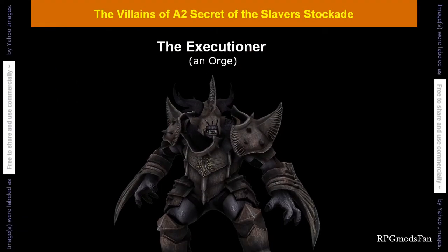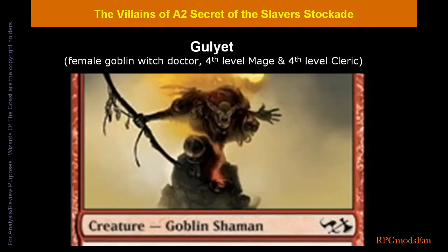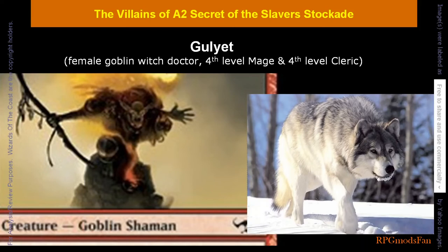The Executioner is a male ogre. He is Icar's friend and second-in-command of the fort after Icar. The module describes the Executioner as an unusually cunning ogre. He carries a special bastard sword and wears black chainmail. Goliath is a tough female goblin witch doctor, a fourth-level mage and fourth-level cleric. She is Marquesa's assistant and apprentice. Her bodyguard and pet is a winter wolf. Goliath is armed with plus-two dwarven chainmail and a plus-one morningstar.